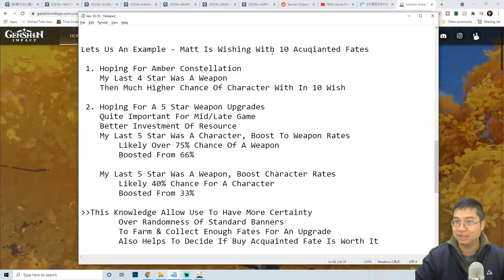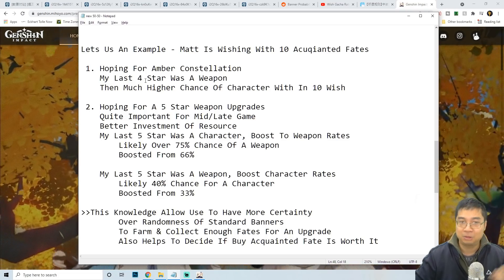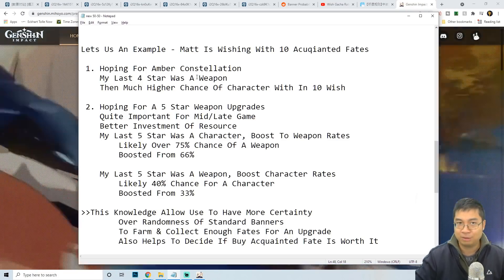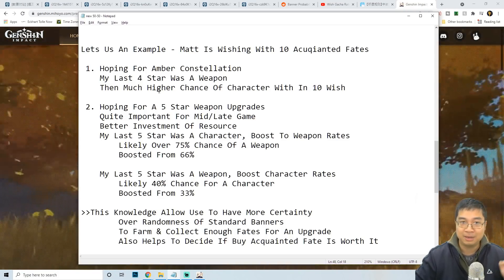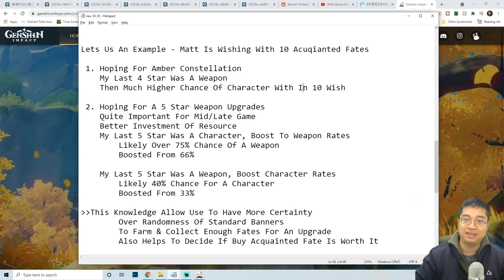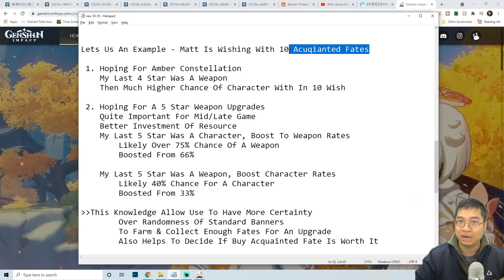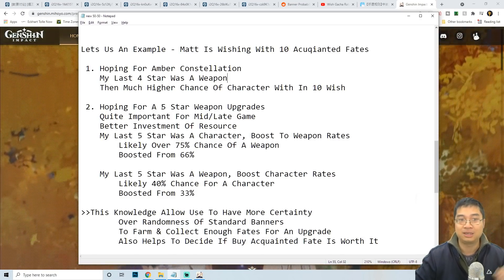Let me use an example to explain how this benefits us. If I'm wishing with my Acquainted Fates and looking for a constellation of Amber, I check my banner history and my last four-star was a weapon. This means I have a much higher chance of finding a character in the next 10 wishes, giving me more incentive to wish on the standard banner if I have those Acquainted Fates.